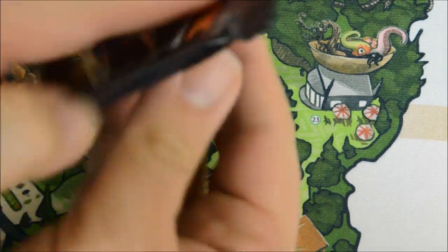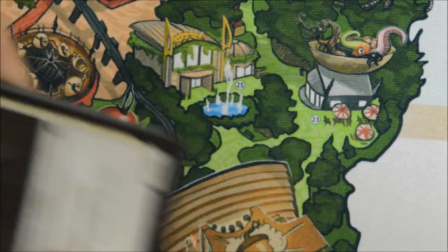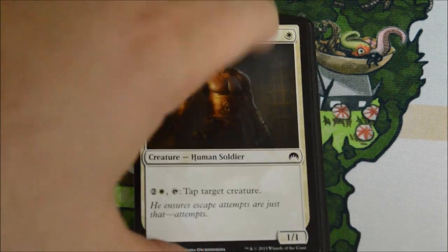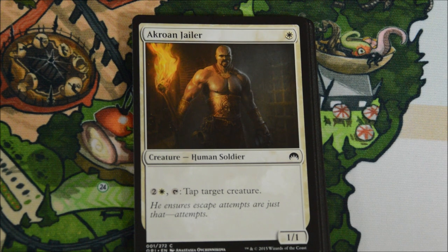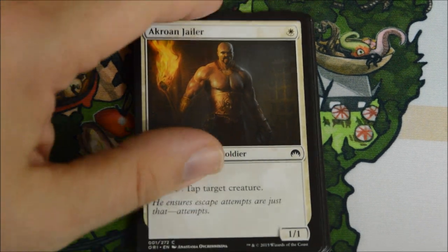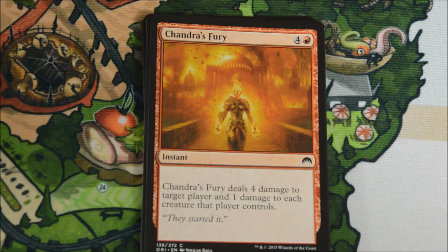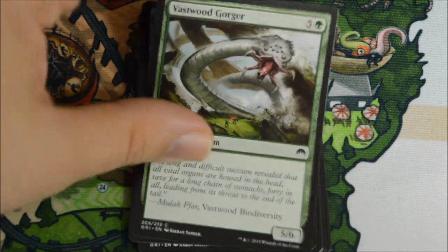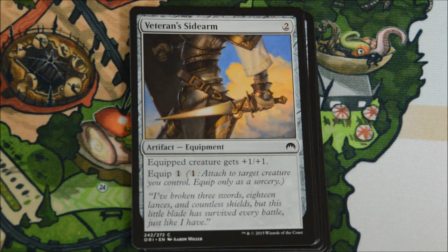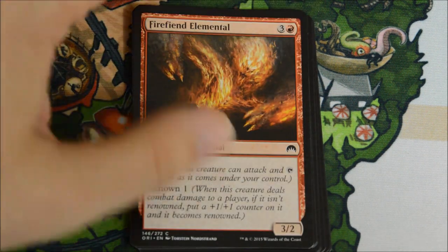Opening up the first pack. As normal, I'll thumb through the commons and get to the uncommons and rares. Suppression Bonds - very good limited card. First uncommon is Brawler's Plate. Angel's Tomb. Under City Troll. And our rare is a Kothafed Soul Hoarder.